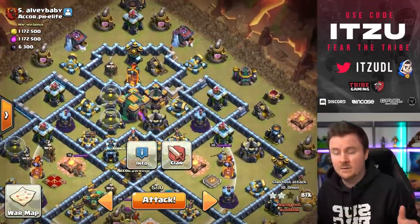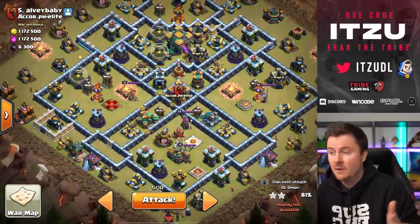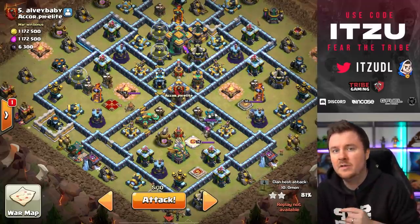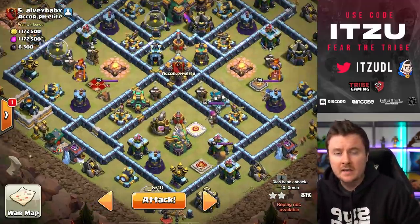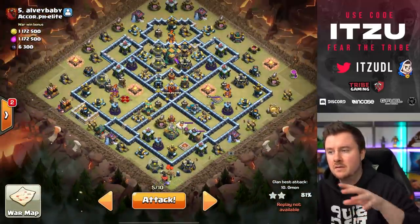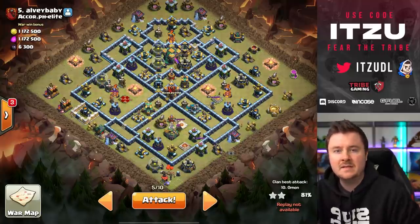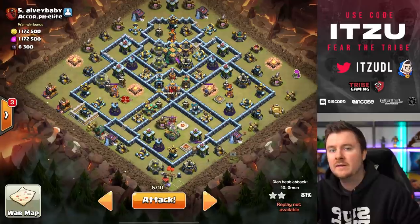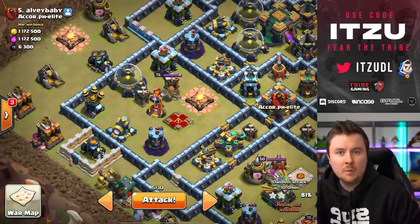First off, four ground x-bows — what is this telling us? Well, air is most likely a good choice. The next thing we have is a central clan castle, which means it's not easy to lure that out. So if there is a hound in there or anything ground-related, we can just avoid that totally. So what do you do on a base like this with four ground x-bows?